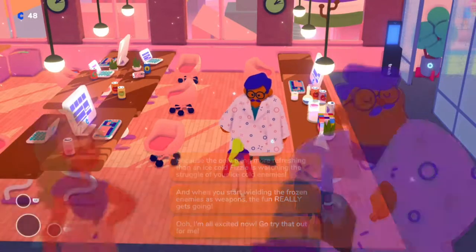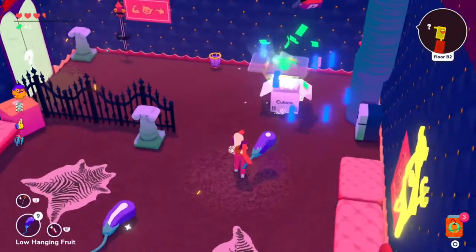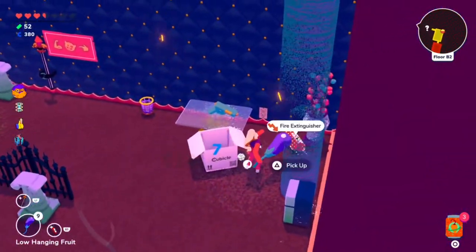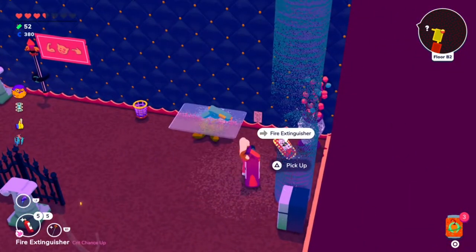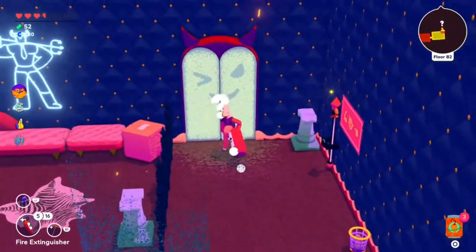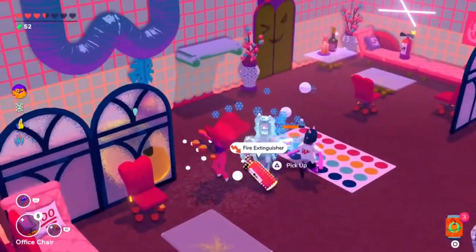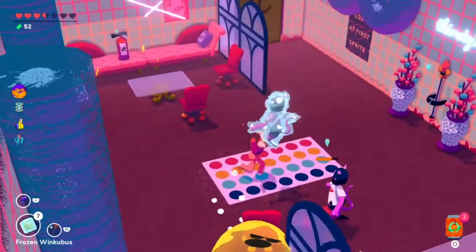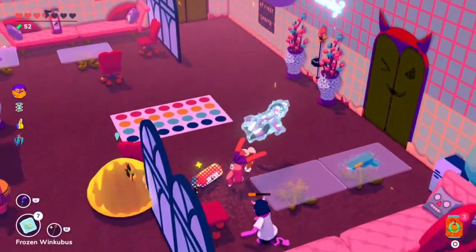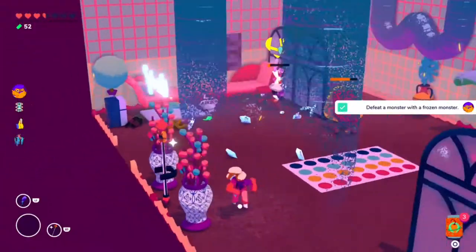The next task from Fern is to defeat a monster with a frozen monster. This task sounds a lot harder than it really is. I was able to easily complete it in the Winky Dink dungeon. Find a fire extinguisher, which is scattered throughout the dungeon, pick one up and spray it on an enemy to freeze them. Then pick up the frozen enemy and use it to attack another one, and as long as you kill that enemy while it's still frozen, you get the task completed.